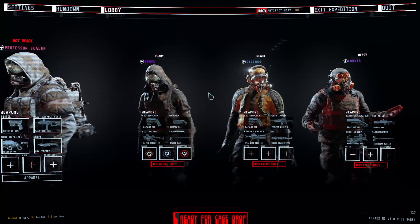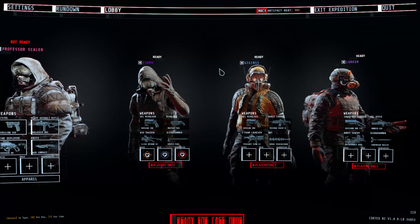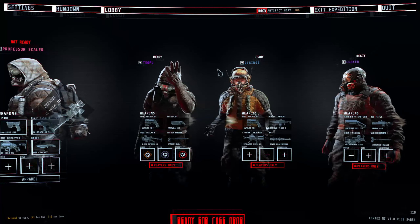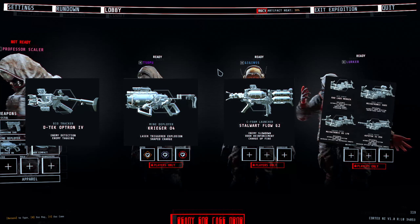Hello everyone, Professor Scaly here and welcome to the alternate R6C3 level guide. As always, we're starting off with your loadout and for this mission, I'd like to bring in a biotracker, a mine deployer, a sea foam launcher, and then any sentry of my choice.